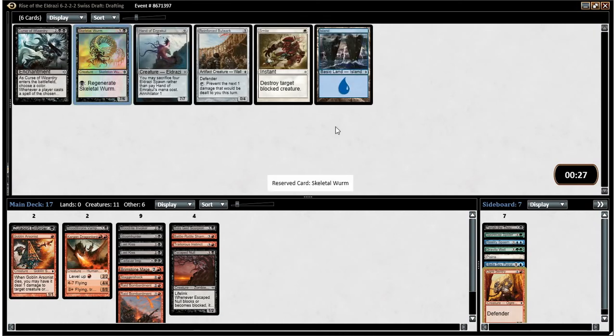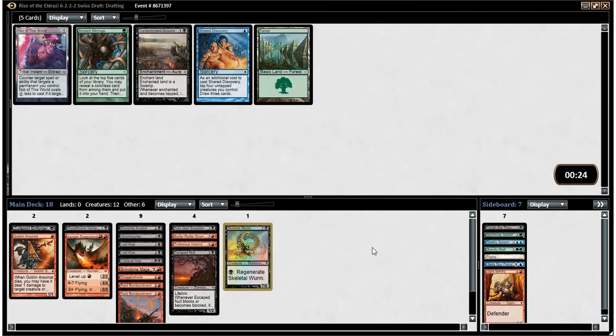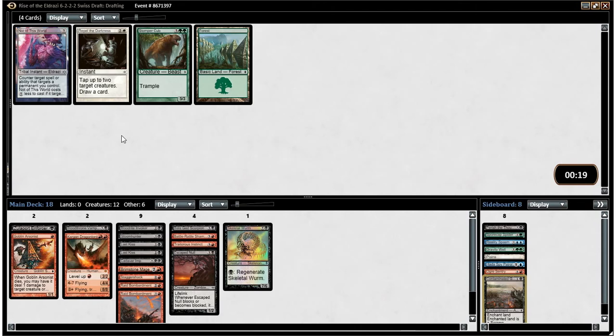The Skeletal Wyrm made it back to us and I think I'll take him. He's something we could try to ramp into if in Pack 3 we pick up some ways to make Eldrazi spawn, and he's very difficult to deal with if he makes the deck. I guess I'll take a Contaminated Ground — if I play a three-color opponent with a fragile mana base then it could be good, but that's about it.